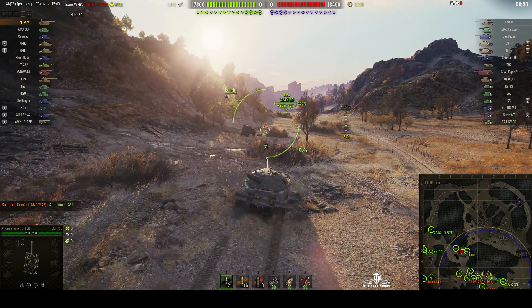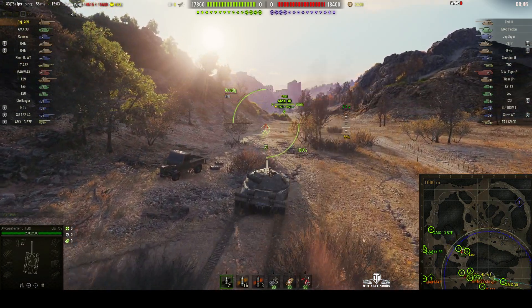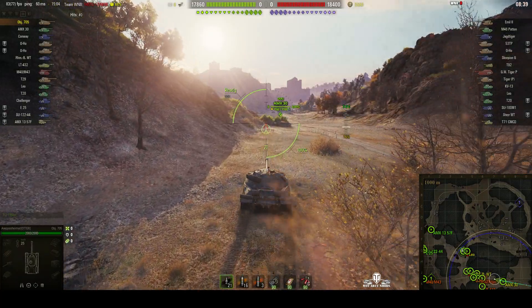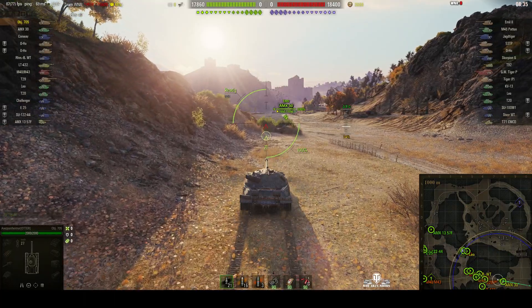It looks like Arpenheimer is going to go down the east side of the map. He may have had experience with Empire's Border assault battles before and know that that's where the enemy heavies tend to come through, whereas the mediums tend to make their way through the gate into the cab area.